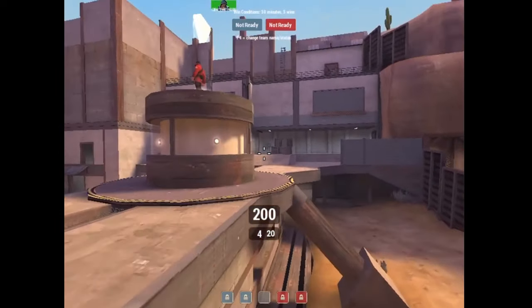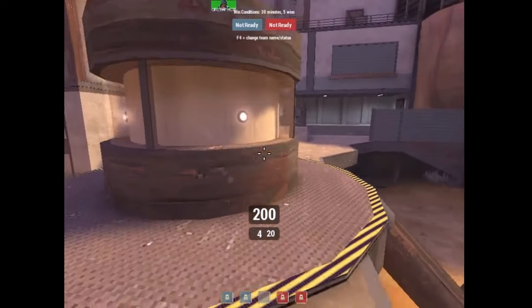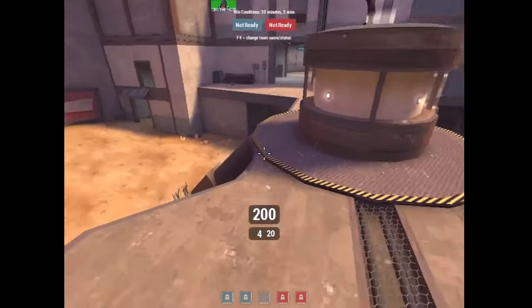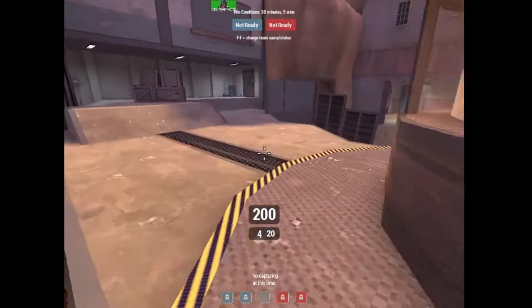The main objective of the demoman on this mid is to make sure things don't walk across the point and throw pipes at scouts. When our soldiers bomb, it's strong — that's the game plan. By shooting the demo man you make it so your scouts can get across the point and be effective.